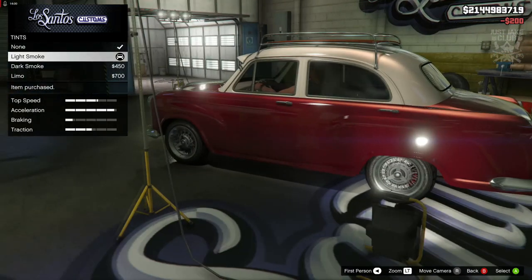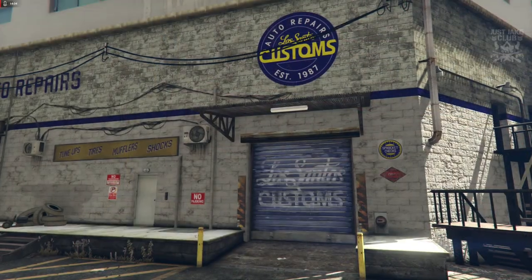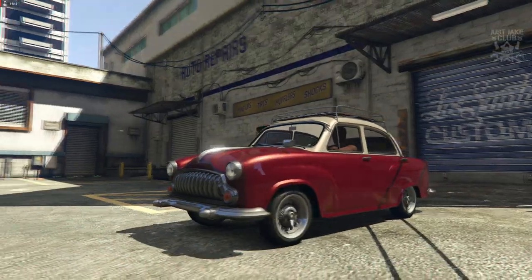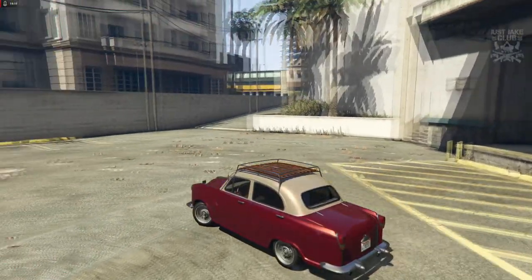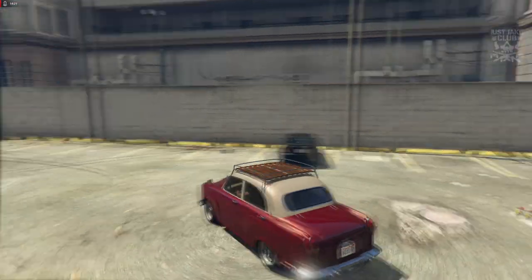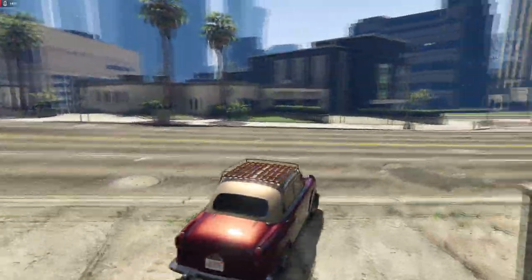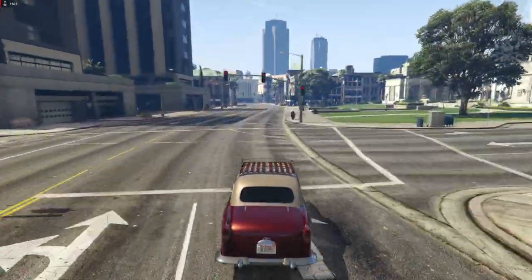Finishing off with the light smoke window tint — obviously they wouldn't have tinted windows back in the day but this is 2019, we've got to modernize it some way or another. As we're pulling out onto the streets it looks alright, nothing to write home about. It does sound actually quite nice — I think this is going to sound faster than it actually is. Yeah — the acceleration is non-existent, this is really slow.